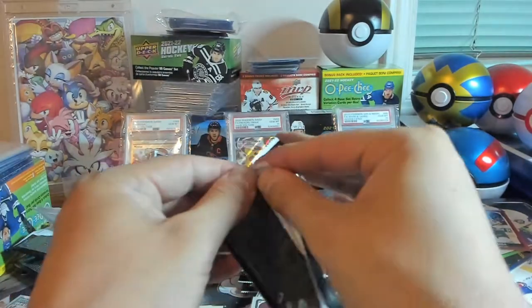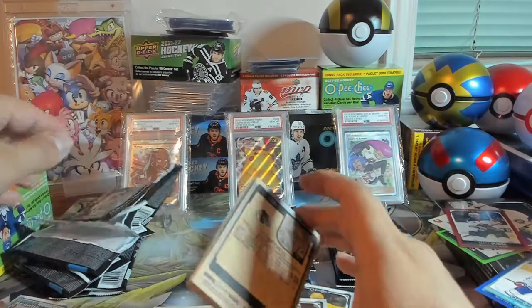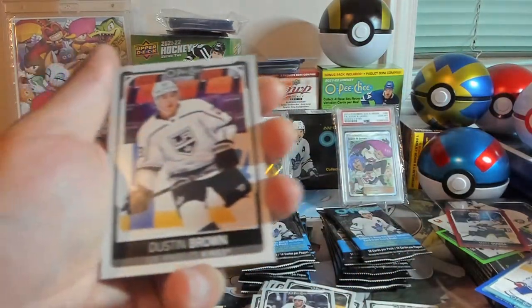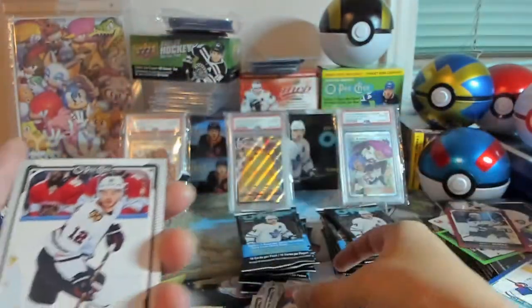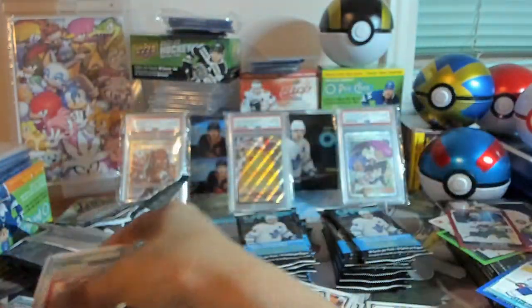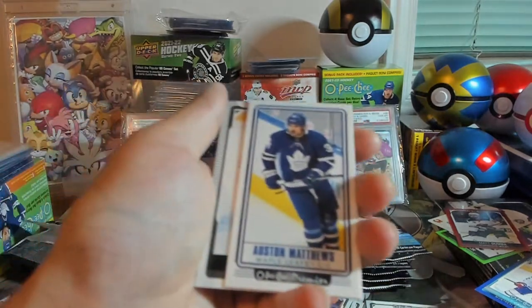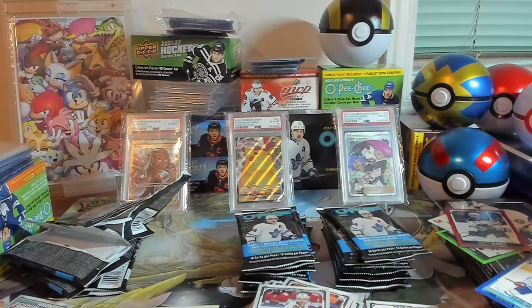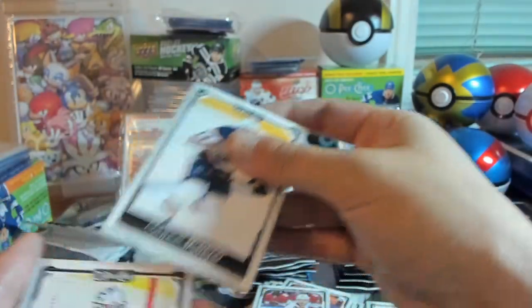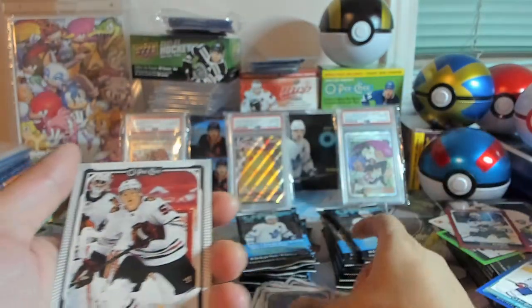Final pack from our left stack. We've got Andreas Athanasiou — I've never pronounced that name right. Dustin Brown, Alex Debrincat, Marquee Rookie Logan Thompson — I don't think I have this one yet, which is good. We've got Chris Driedger Retro, and Auston Matthews Tallboy — I've actually pulled this one quite a bit from my Blaster Box videos. We've got Connor McDavid base — good base to have — Jonathan Bernier, Ryan Johannsen, and Ian Mitchell.